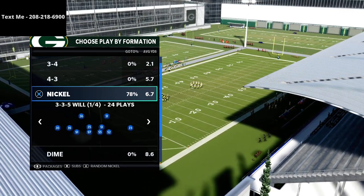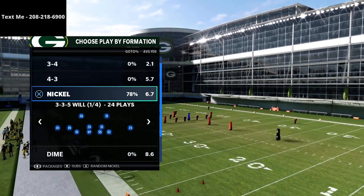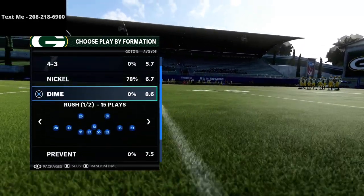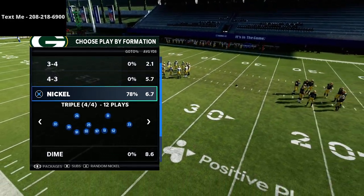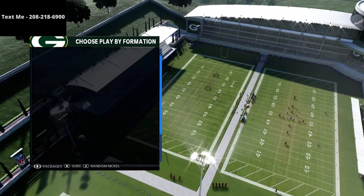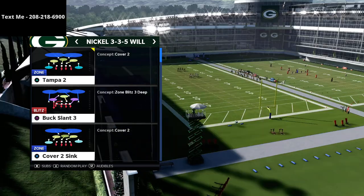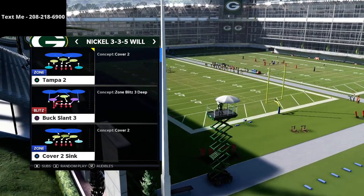To do this, you're gonna use the Nickel 3-3-5 Will. I believe I'm in the Seattle Seahawks playbook — it's got 3-3-5 Wide, 2-4-5, Triple, and then also 3-3-5 Will. It might actually be Chicago — it's one of those two, Seattle or Chicago. You can go on huddle.gg to look it up and find this play, but you can do this from any play out of Nickel 3-3-5 Will, which is one of the cool parts about it.